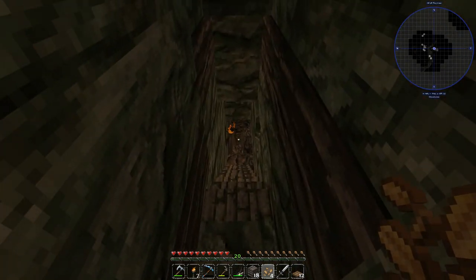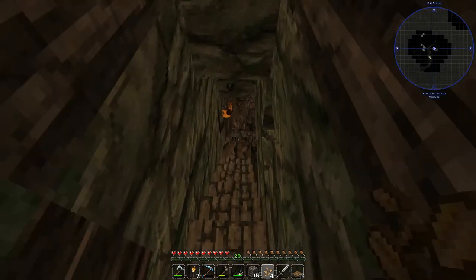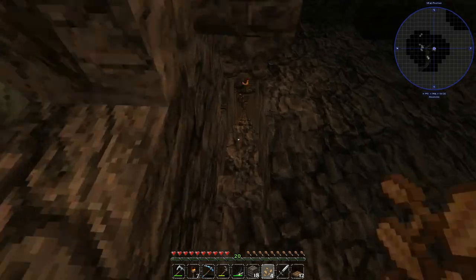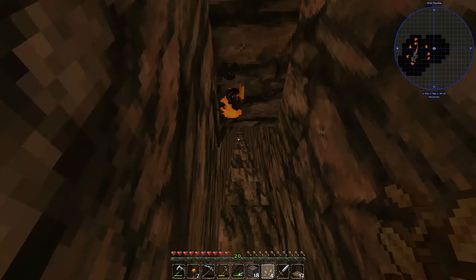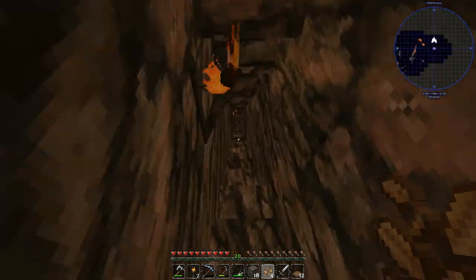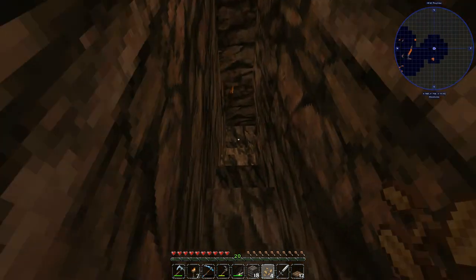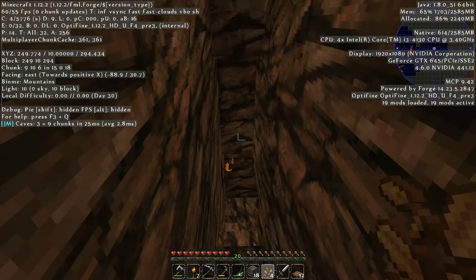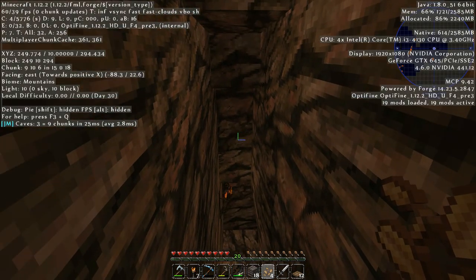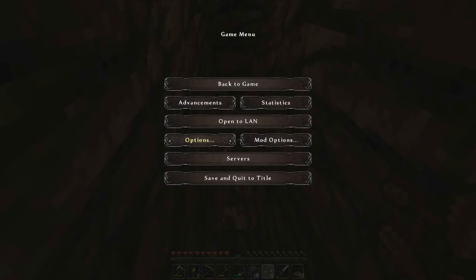I dumped the brightness back up to high again and started to see it graduating. I went all the way down to about level 10, and I'm like I can't see anything. I've got lights everywhere — I can't see crap.